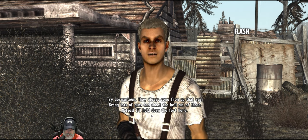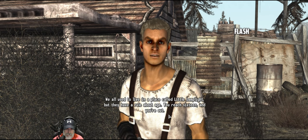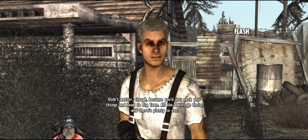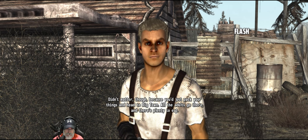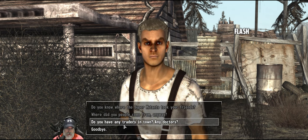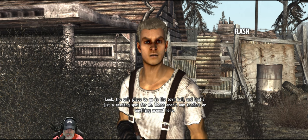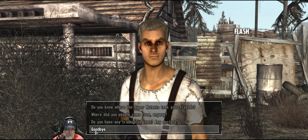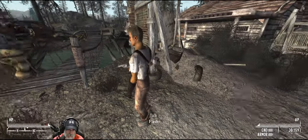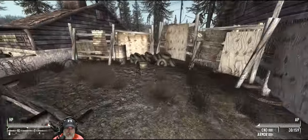'Where did you people come from anyway?' 'We all used to live in a place called Little Lamplight, but they have a rule about age - you reach 16 and you're out. Didn't matter though, because you'd just pack your things and head to Big Town, where all the adults go and there's plenty to eat.' 'Plenty to eat - if you like eating bullets. I've lost count of how many times I've been shot at.' So this is Big Town, and that mole hole is the one that comes here.